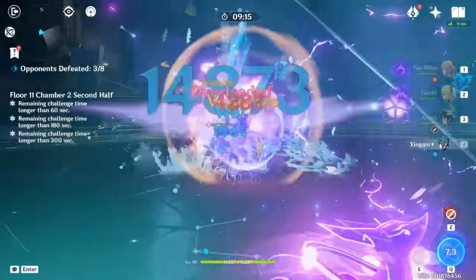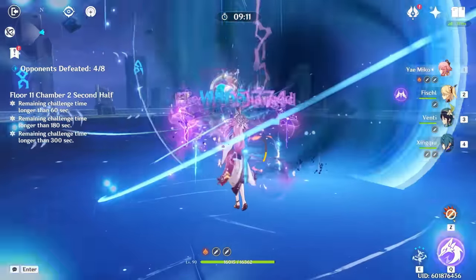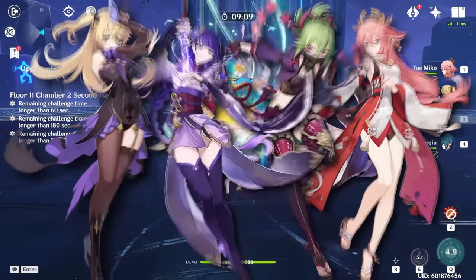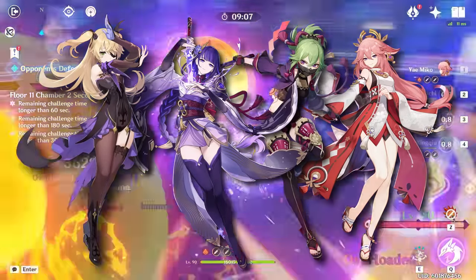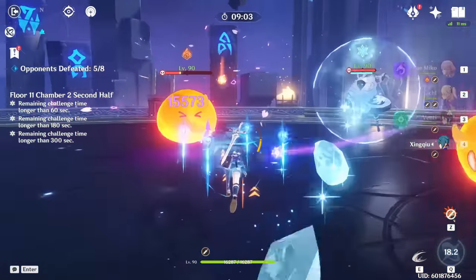Admittedly, it can be tedious to reposition the totems against opponents that move all over the place, but with C2's increased attack radius, that does alleviate things a bit. I'm aware there are 4 electro characters on this list — no, I am not biased. The electro element just has quite a few powerful skills, what can I say?